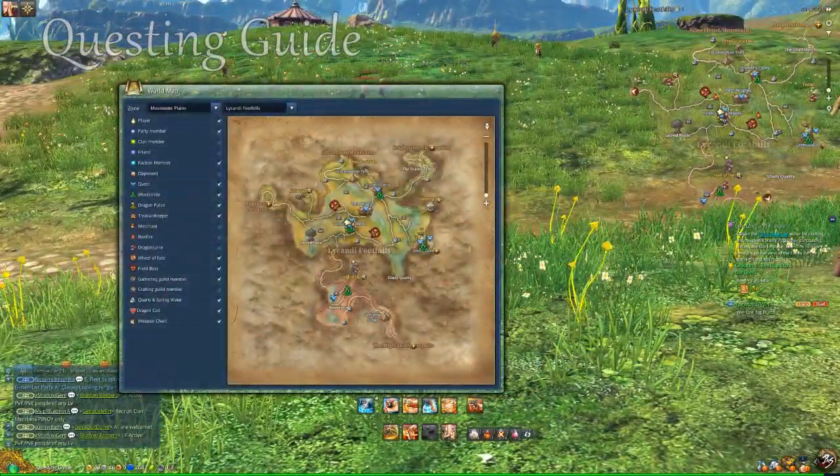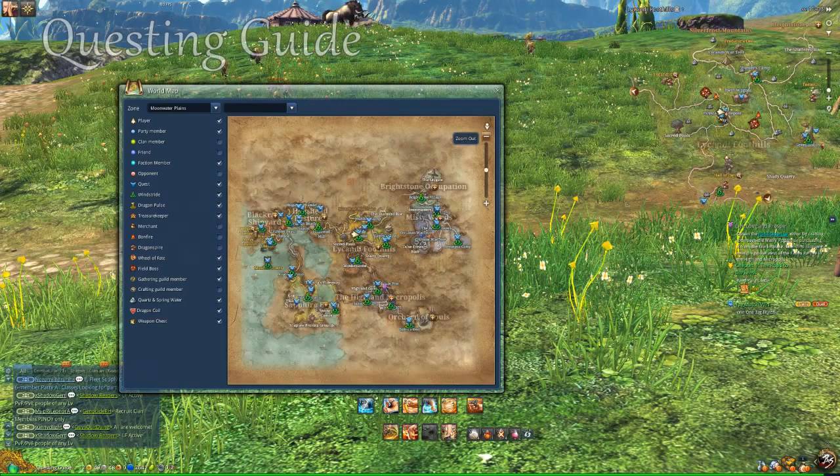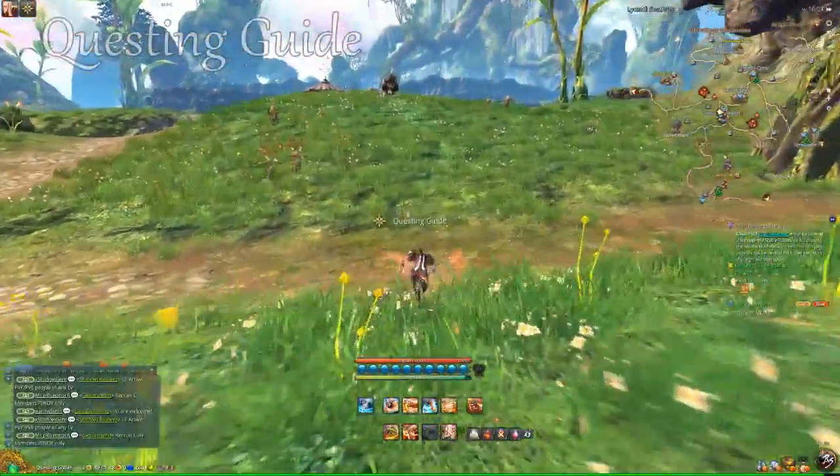You need to go to Moonwater Plains, Lakhandi Foothills, and then you're going to Windwalk to Lilystock Trade Post. I'll zoom out some more for you guys. Eastern Continent, Moonwater Plains, Lakhandi Foothills, Lilystock Trade Post. Bada bing bada boom!